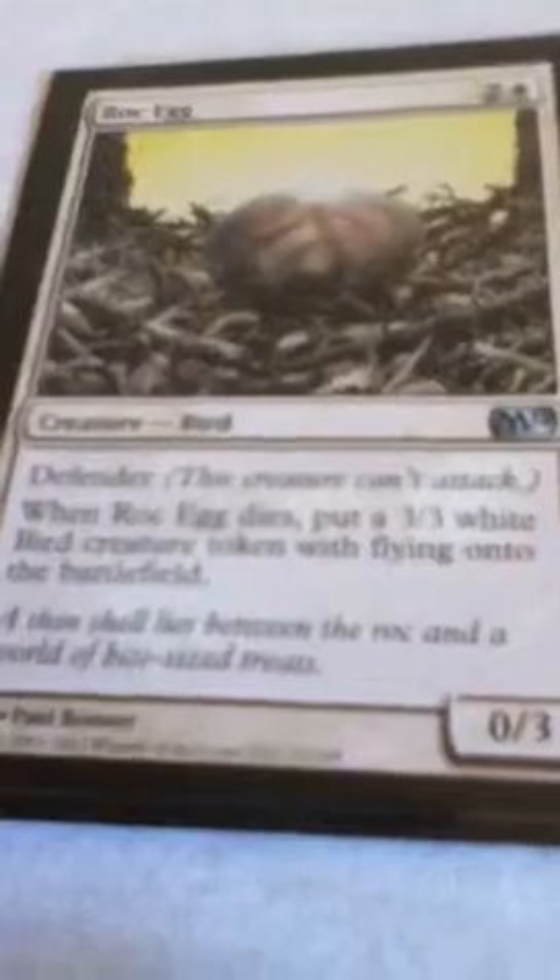Next is Rock Egg. It worked well for me because I've played against people with a lot of creatures, and it worked good when I wasn't drawing any. Next is Arbalest Elite — very good, it worked very well for me. I think a lot of people were scared of it, because it was always the first card they'd take out, no matter what. Next is Rusted Sentinel — it comes in tapped, so you can't do anything with it, can't block your first turn. And that was my last creature.